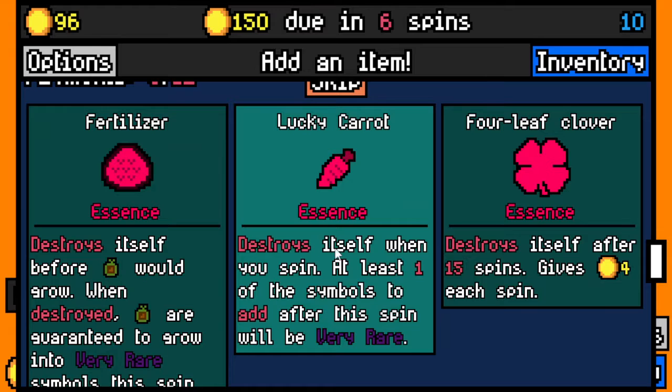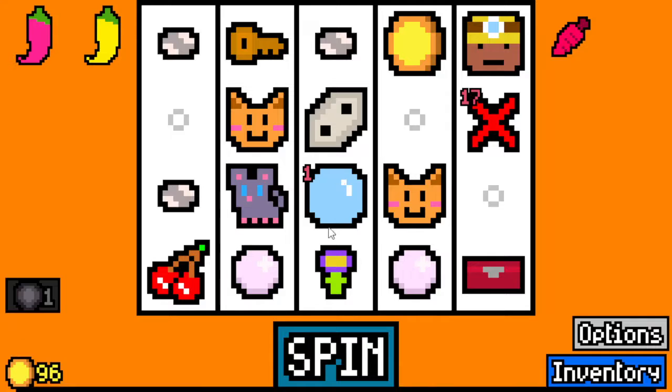Fertilizer - lucky carrot destroys itself when you spin at least one of the symbols. It used to be at least three, so they updated everything pretty much. I'll take that.